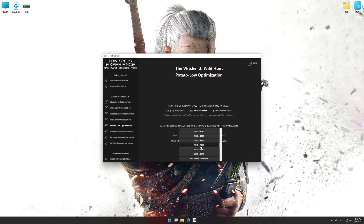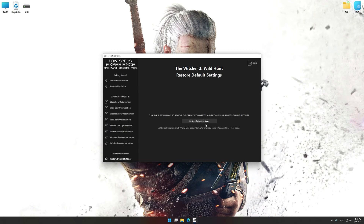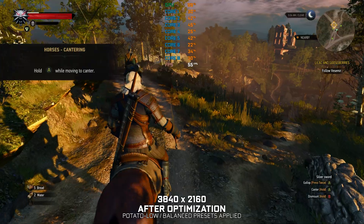When the optimization control panel loads, simply select the optimization presets and the resolution you would like to render your game at. This is something you will need to experiment on your own in order to see what works for your system the best. Once you decide which optimization presets and resolution you are going to use, press the Execute Optimization button and then start your game. If you are not satisfied with what you see, you can always restore your game to default settings by choosing the Restore Default option.